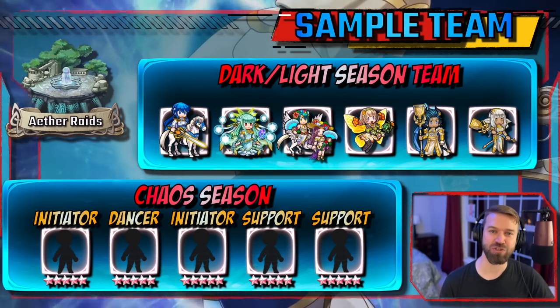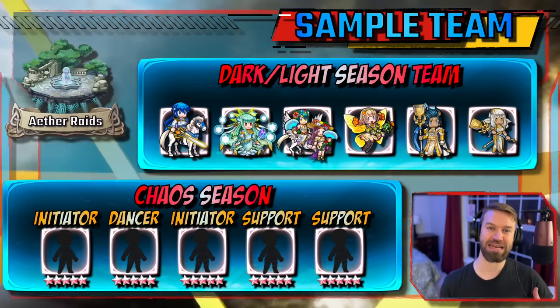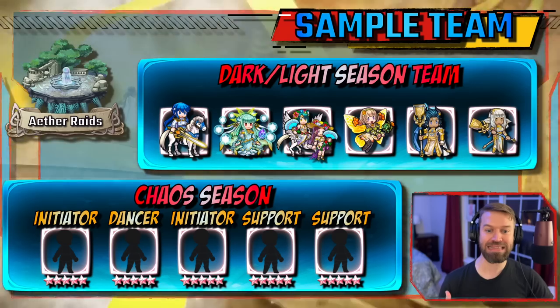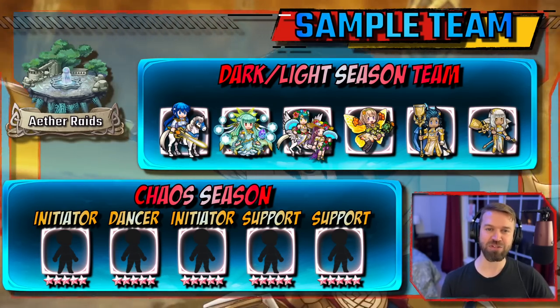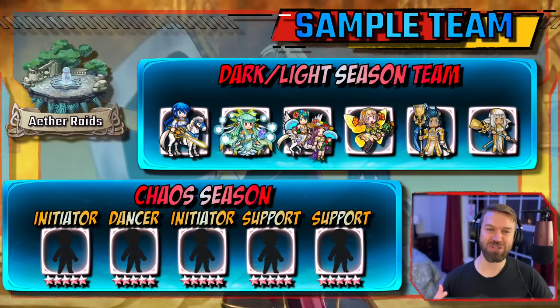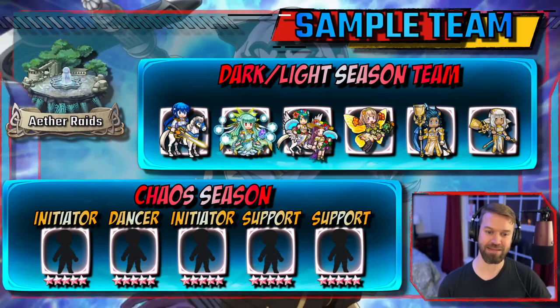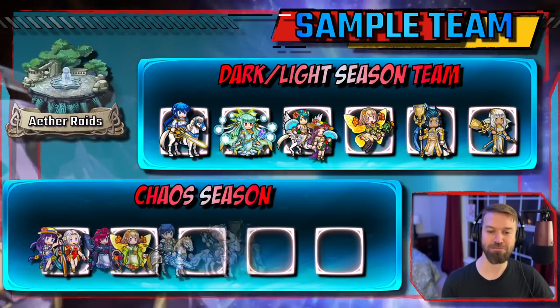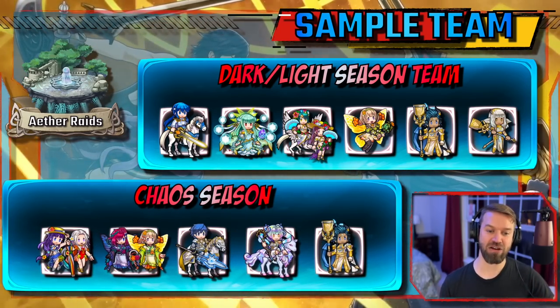This team has nine actions, which is kind of my recommended minimum. With the bulk of saviors right now, you need a little bit extra in these teams. But let's look at Chaos Season. The big difference with Chaos Season is you only get one dancer, so you have to utilize units that get multi-actions in different ways. Supports are more important because they have to take more of an active role. Generally, you also need a fancier carry.